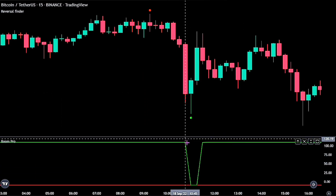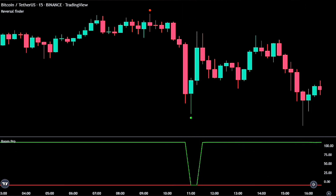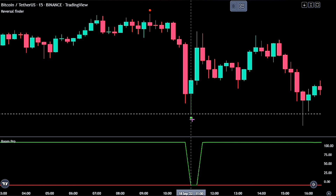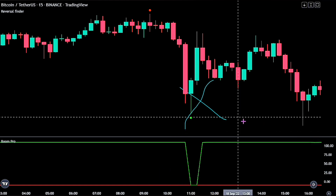Please also note that when we get a green label below price action at the same time the green Boom Hunter Pro line is touching the red line, we would ignore such trades. As we see here, we had the green line touch the red line and while it was on the red line we got our green label from the Reversal Finder — so we would be ignoring this trade.